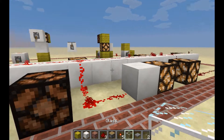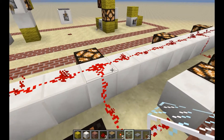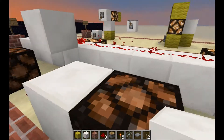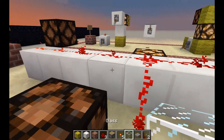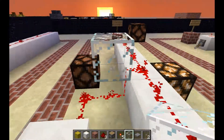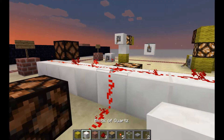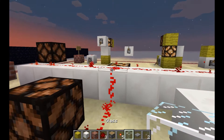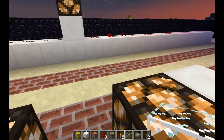Redstone signals can be broken by cutting the line with a block. An opaque block placed in the line cuts the signal right there. A transparent block, however, will not cut the signal — so if you place a transparent block here the signal continues, that block gets powered strongly, and the next gets lit up by the weak power.